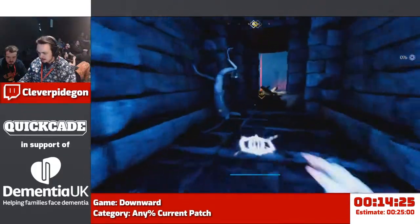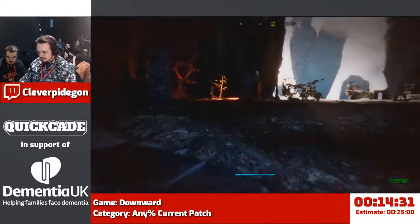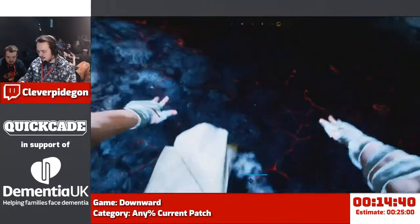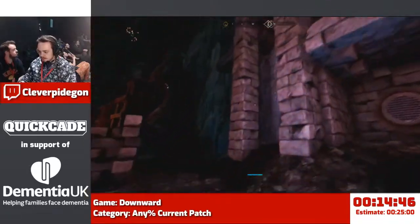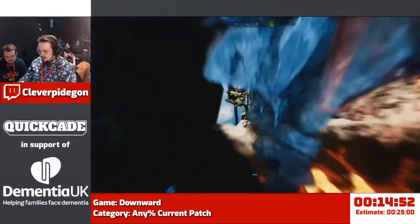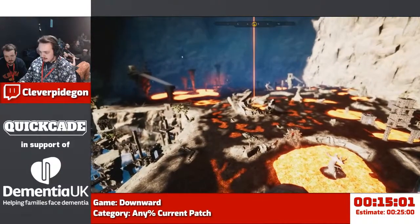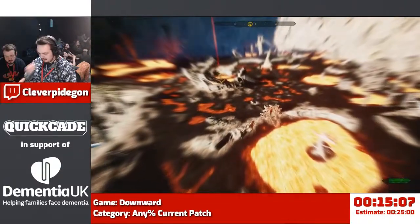We picked up another artifact — that one lets us spawn platforms, as you just saw. We could do the platform puzzle, or we could not — and we're not going to. Instead we're going to demonstrate yet another form of momentum conservation: slingshotting and then using the mark, and you can fly all the way up to this rock. But where's my checkpoint? My checkpoint should not be there — that is not a good sign.